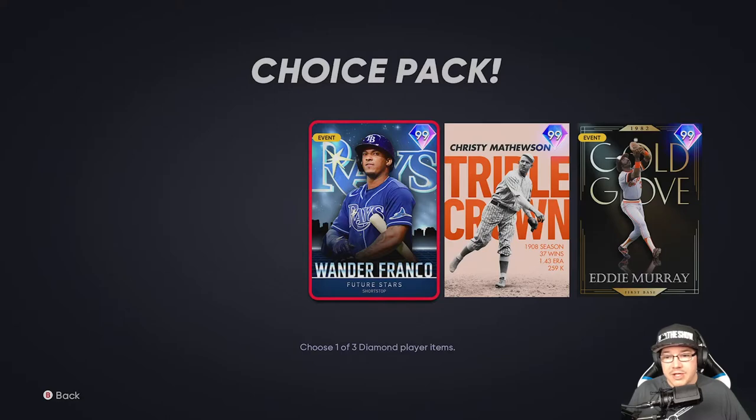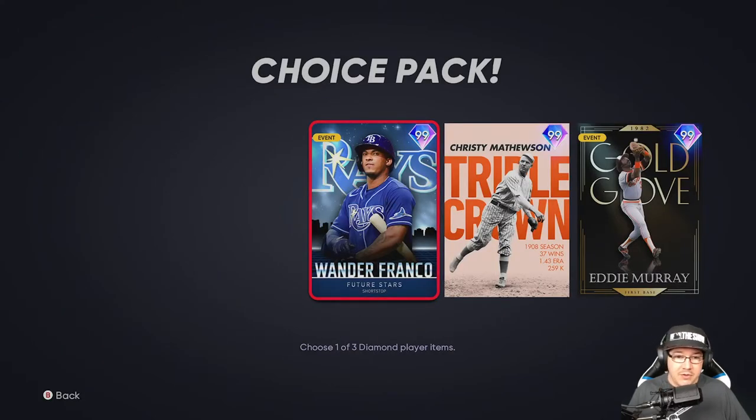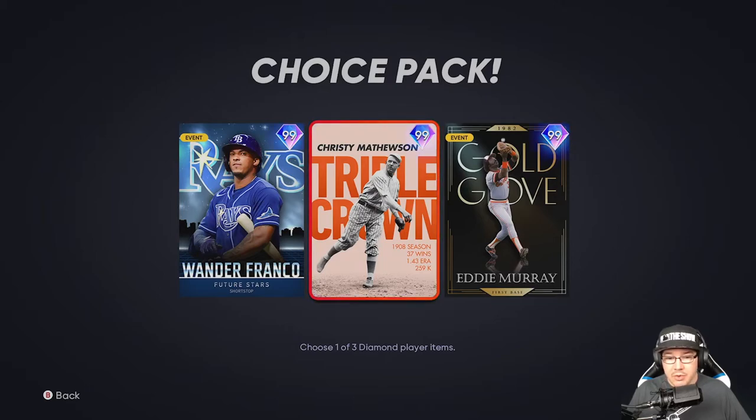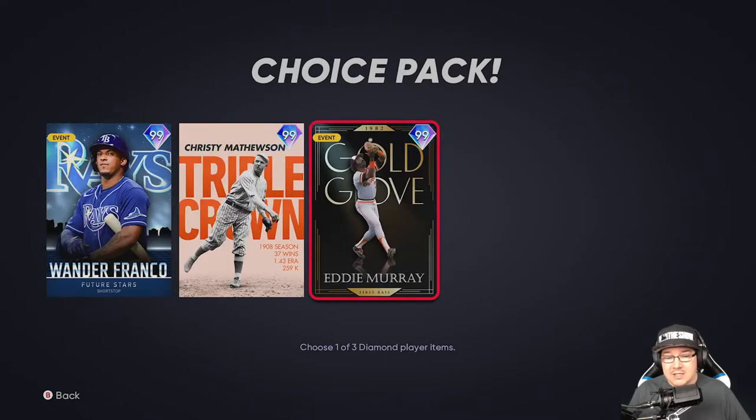Eddie Murray is probably one of the best cards out right now top-to-bottom — a few cards like Chipper might be better, but overall it's really good. If you need a shortstop, second baseman, or third baseman that's a 99 switch hitter, Wander Franco is your guy. If you need that in-game pitcher, go with Christy Matthewson. If you need a first baseman who switch hits or someone to come off the bench against tough matchups, Eddie Murray is your pick.